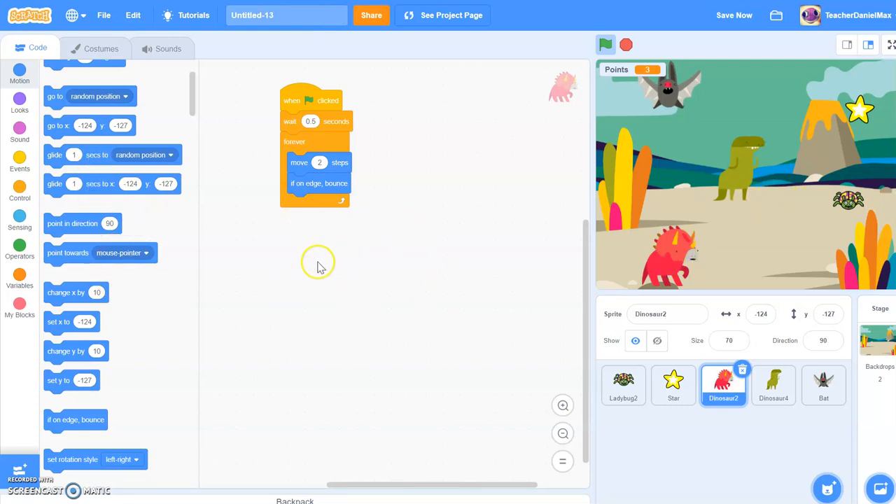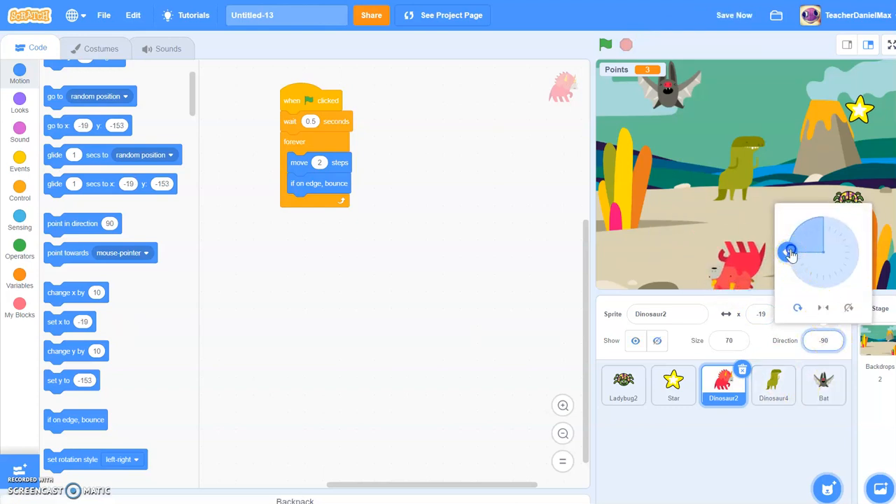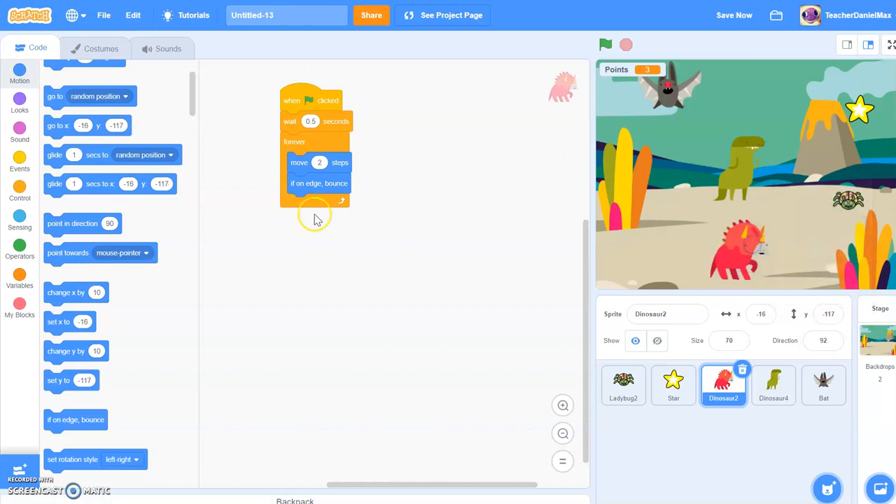I also want to set the rotation style. At the moment, if the dinosaur hits the edge, it's just going to flip and go upside down. So that looks a bit odd. What we're going to do is set the rotation style so it will stop flipping upside down — just bounce and flip left-right properly.